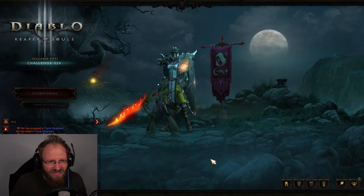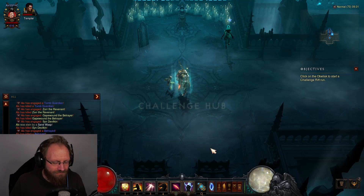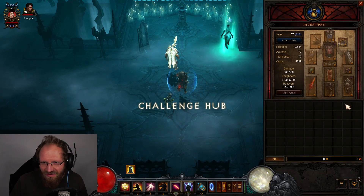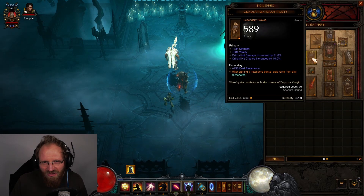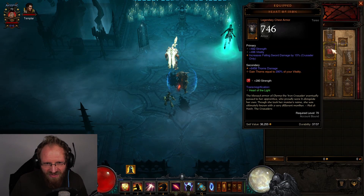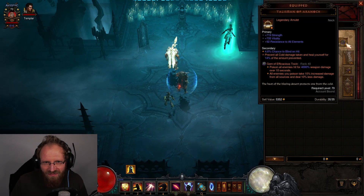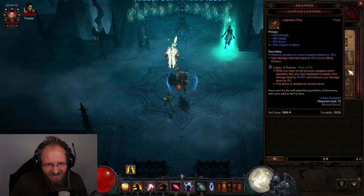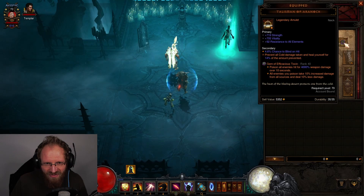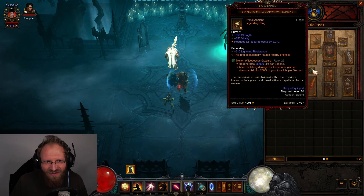Let's take a look at the build itself. This is a Legacy of Dreams build, which means we have no set items — just a lot of random legendaries that boost damage. The legendary gems are Legacy of Dreams at rank 25, Toxin at rank 40, and Molten Wildebeest's Gizzard at rank 25.